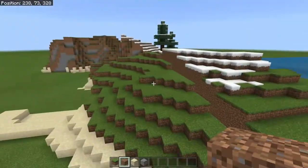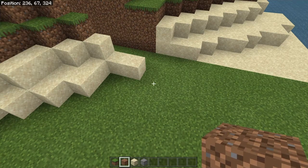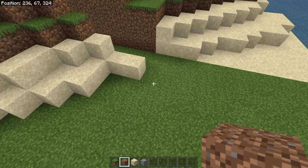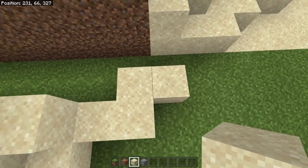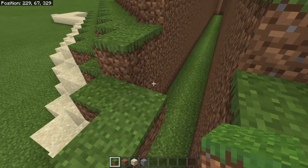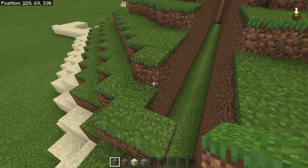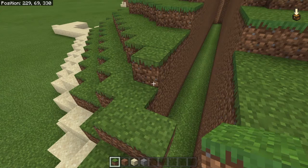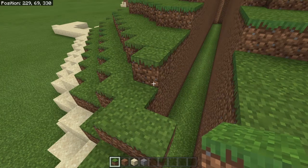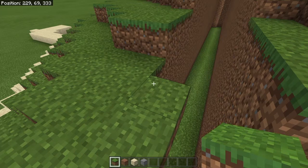Moving on to the next row, let me fly back down there. We want to again put one back here, put one to the right, put one to the left, put one on top. Go up one for two with grass, then up one for one, then up one for four. I am on the right row. So up one for four, one two three four, one two three four, up one for one two three four again. I now have to replace that with snow because I accidentally placed a block where I wasn't meant to.